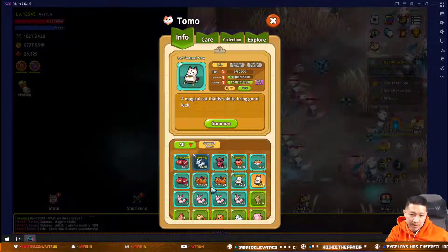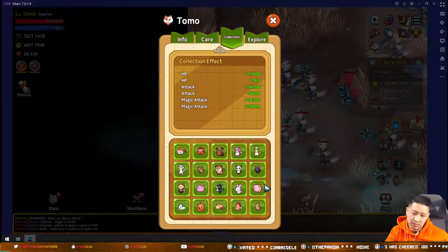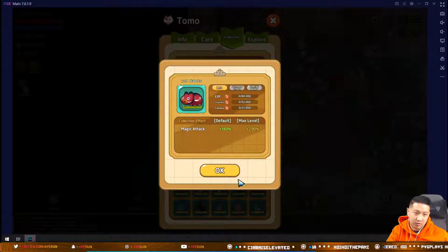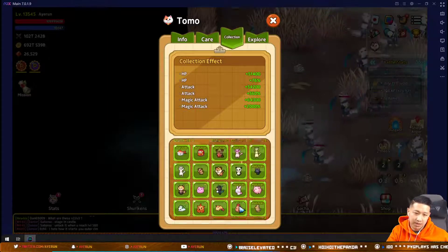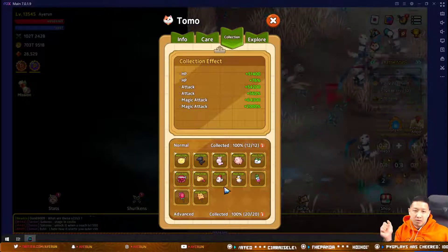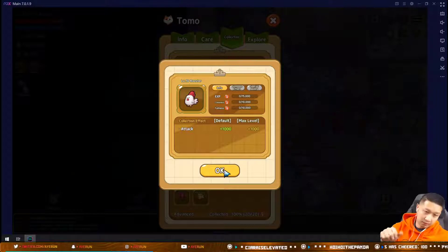For the pets I'm actively leveling, I'm leveling everything to master it and get the mastery bonuses. I'm prioritizing magic attack pets right now, and after I finish those I'll go back and do HP ones. As I collect duplicates I'll promote pets and return to magic attack. When you master a pet you get the max level bonus on top of the collection bonus — it kind of doubles it.